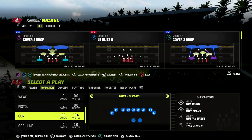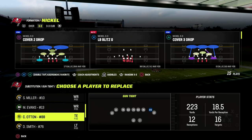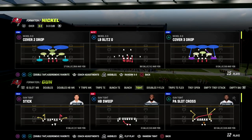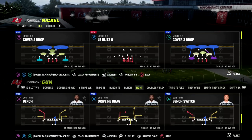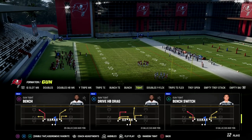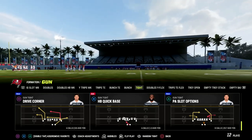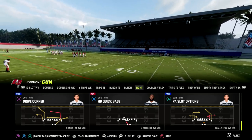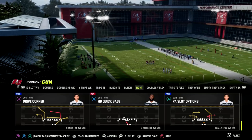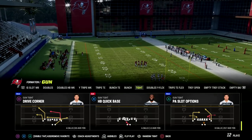If you're new to the channel, make sure you hit the subscribe button. My name is Cody — we do videos like this every single day trying to help people get better at Madden. If you want to get my full Gun Tight offensive ebook, join our Patreon for only $10 and you'll get access to all of my Madden 23 offensive and defensive ebooks. The link is in the description. The play we'll be talking about today is PA Slot Options.